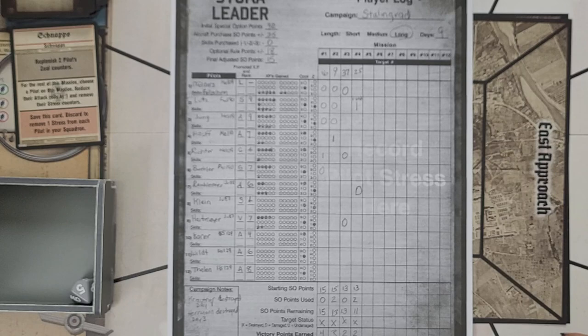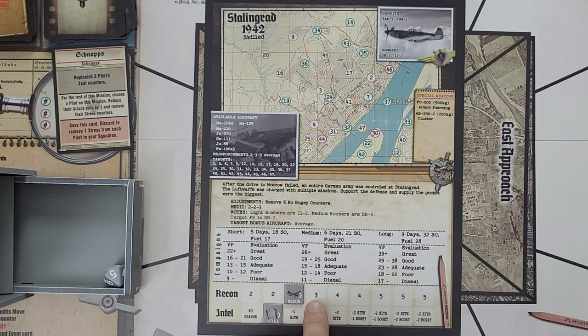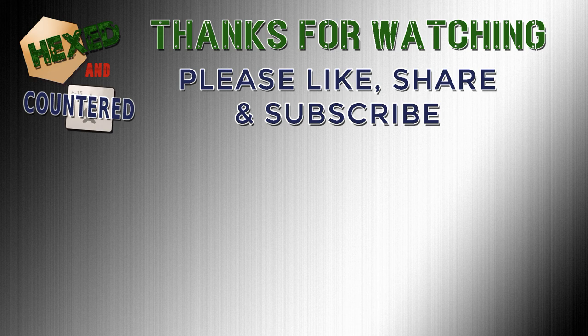As we wrap up, we'll take a final look at the campaign map. Our recon track is on the third box, so next time we'll get three target cards. Intel is on the second box — still a minus-1 sight. Targets 16, 9, 37, and 25 have all been destroyed. There are still many left, but that's going to do it for this episode. Thank you as always for watching. My name is Joe and this has been Hexed Encountered. Please consider liking, sharing, and subscribing. Until next time, happy gaming.